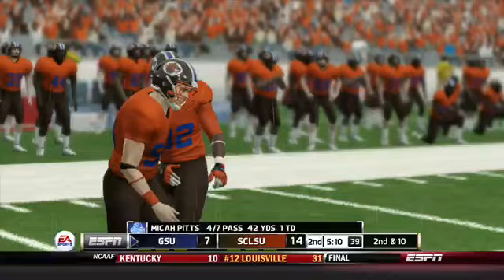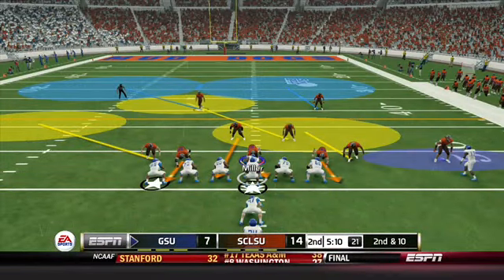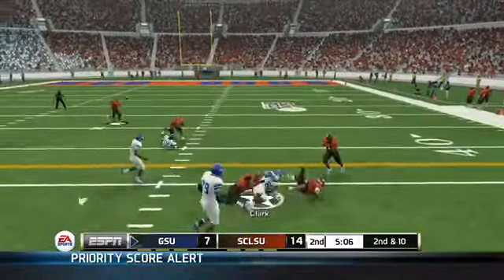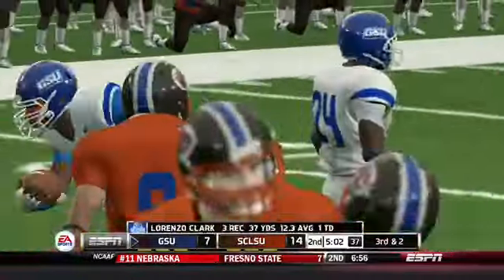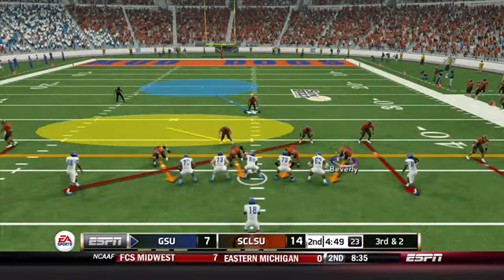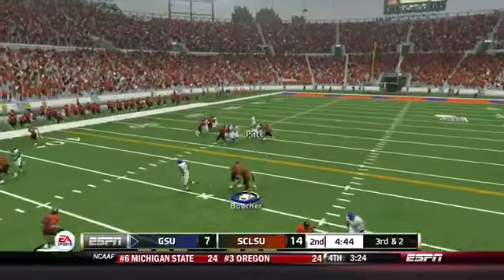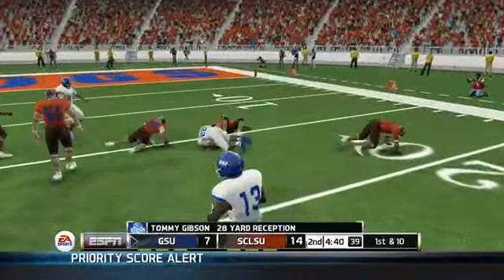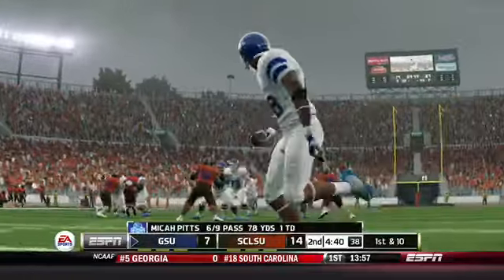Micah Pitts can't make the completion — that's more on the receiver who dropped it. Next play is a fake handoff going instead to Lenzo Clark streaking over the middle for eight yards, making it third and short. Bobby Boucher moves to the right side but uncharacteristically gets burned on the play, resulting in a massive gain for Georgia State as they get into the red zone for the second time in two possessions.